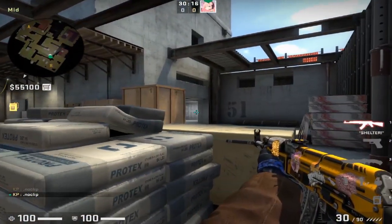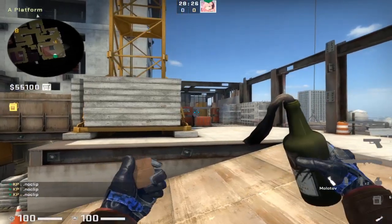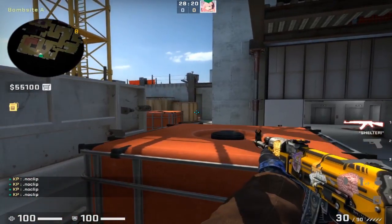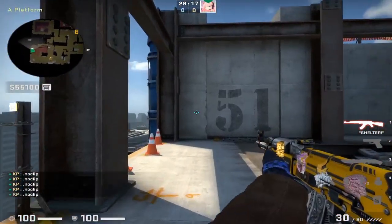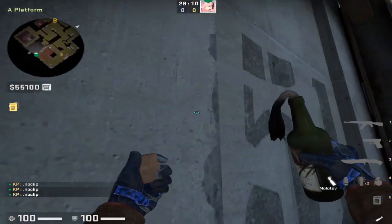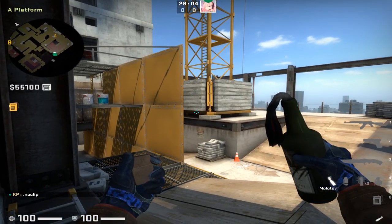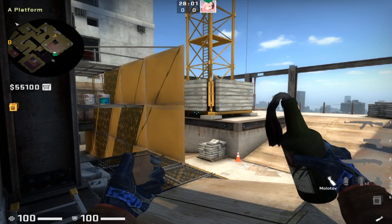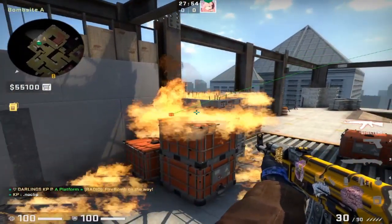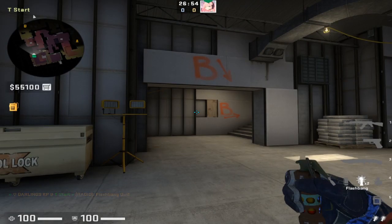That's the most important molotov for T side — so many people die to that sandbags position from an AWPer or rifler. The second most important molotov for T side is for the jump-up position, which CTs love to play. While you're throwing the back site smoke for A, turn around after, line up the molotov on the five, place your crosshair in the middle of the orange slab at the bottom of the crane and jump-click throw. That will perfectly molly the jump-up position. Remember: you need a jump throw bind or this molotov will not land.